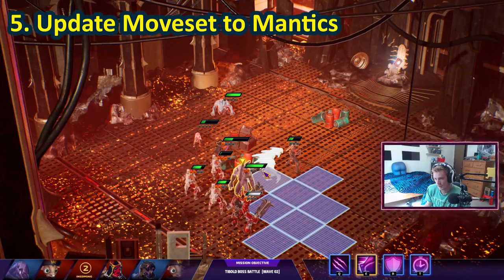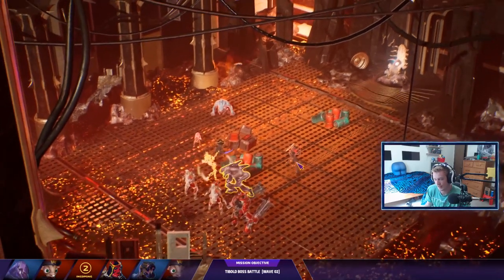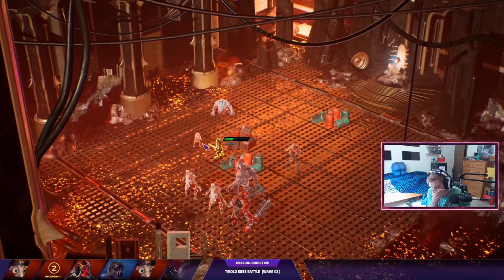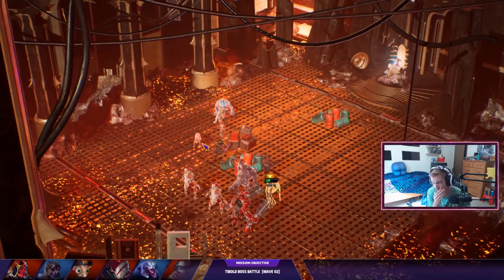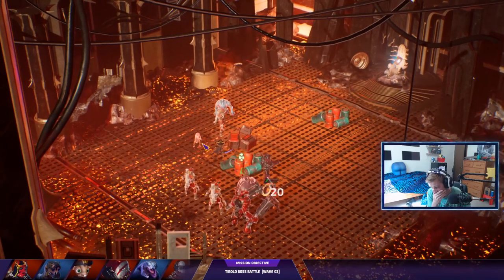Next up was movement set tweaks to the Mantics. The tank character is not acting like a tank right now. I'd really like to see some Mantics that can buff, debuff, spawn miniature Mantics or explosives, take up more than a 1x1 tile, offer unusual but unique mechanics, or manipulate the environment.